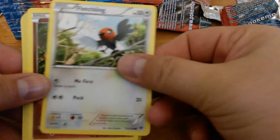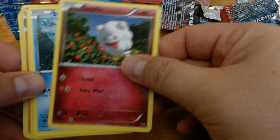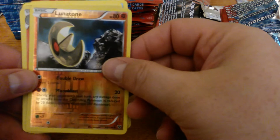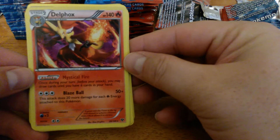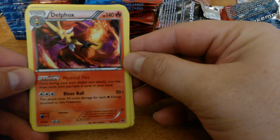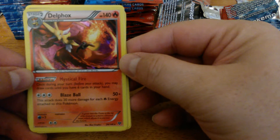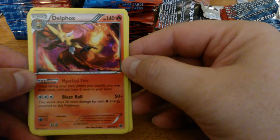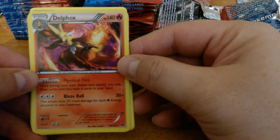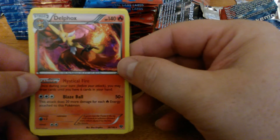Skitty, Shelmet, Fletchling, Swirlix, and this is a cotton candy Pokemon — new Fairy type — Staryu, Reverse Holo Lunatone. Delphox has an ability, Mystical Fire: once during your turn you may draw cards until you have six cards in hand. It's a Stage 2, 140 HP. People using Electrode to draw four may want to use Delphox, especially if they're running Candy. It's also got Blaze Ball — this attack does 20 more damage for each Fire Energy attached — so this is definitely good to see play in decks that run Rare Candy.